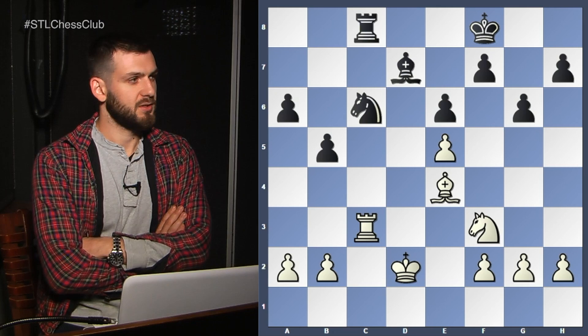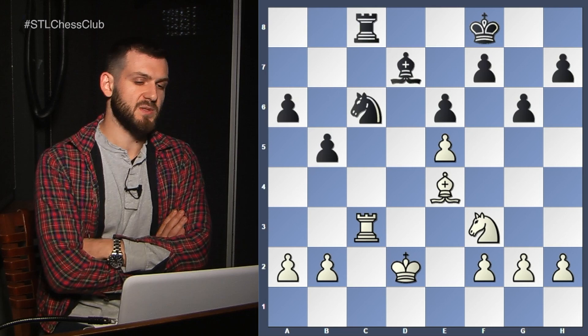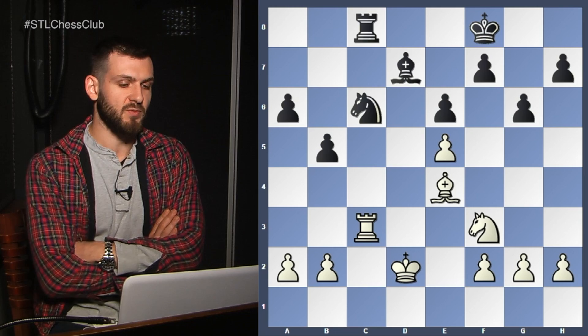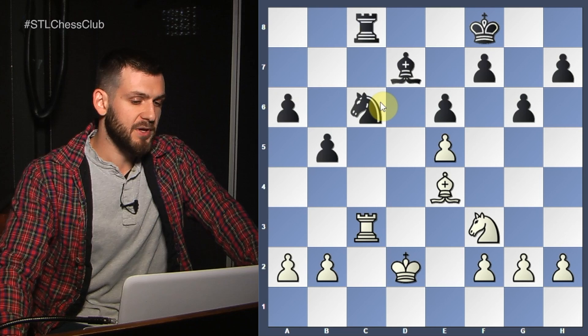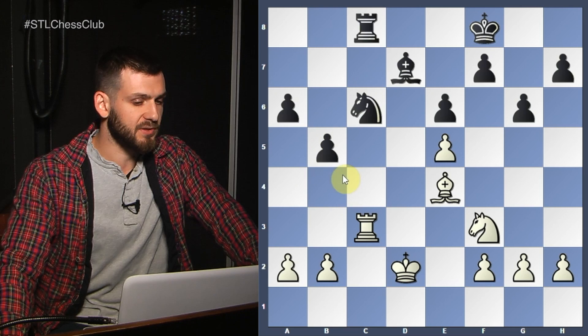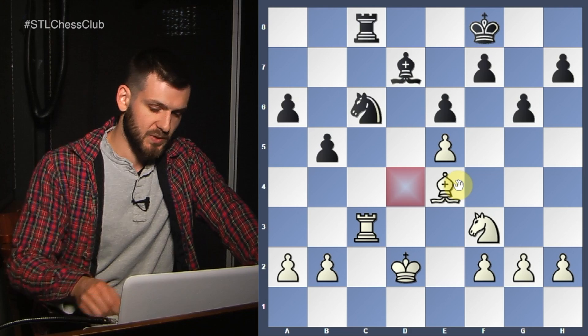So we spot all these ideas. What are we trying to focus on? Candidate moves. Bishop takes c6 is the first move. In this particular case, as I was mentioning, we see the exception: we are going to give our Bishop — which is a good Bishop that could potentially attack the queenside pawns — for the Knight, because the Knight in this case is a very good defender. It defends the dark squares, the entry points: d4, b4, potentially a5.